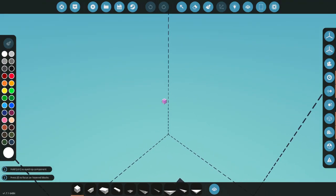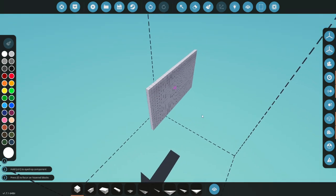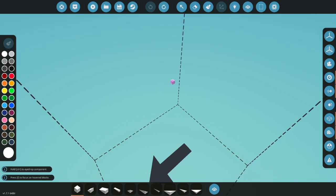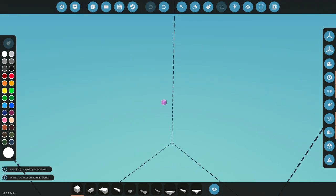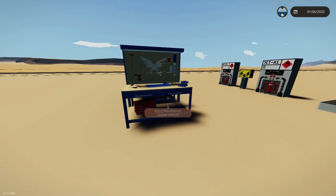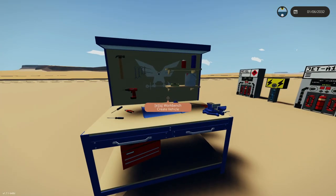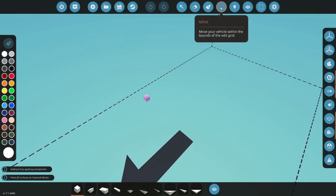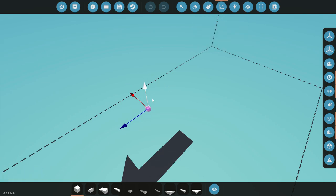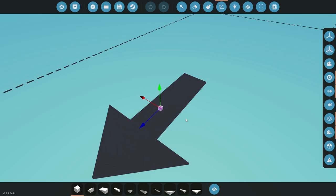For this one we're actually going to build, because it's a little bit easier to kind of show you what's going on by building. Let's go to another build zone and we'll test there, and then we can come back to the actual oil spot.